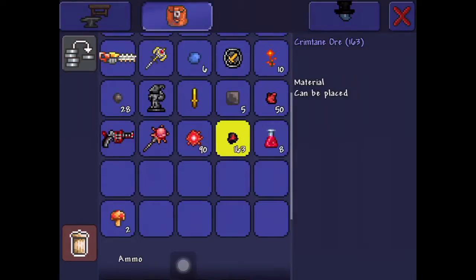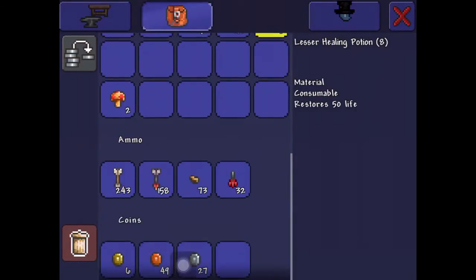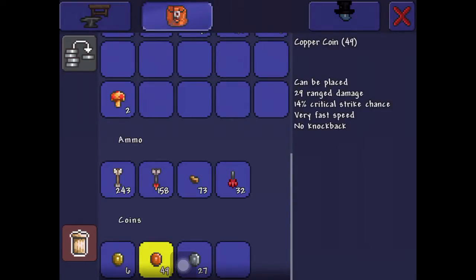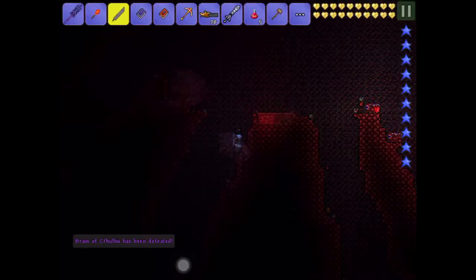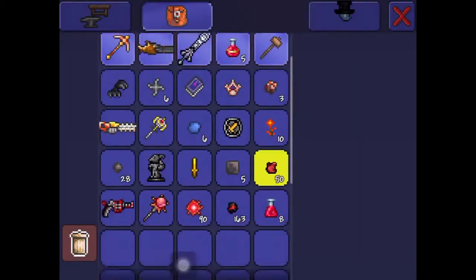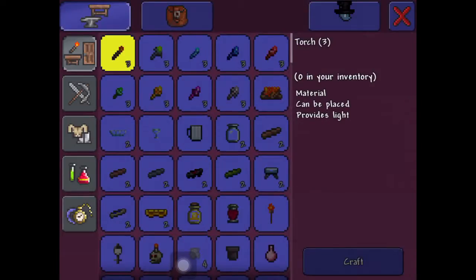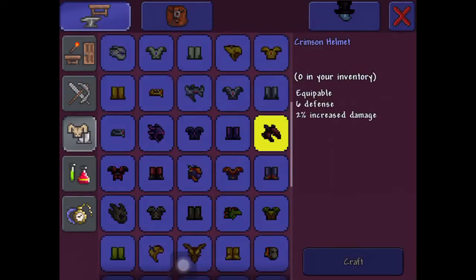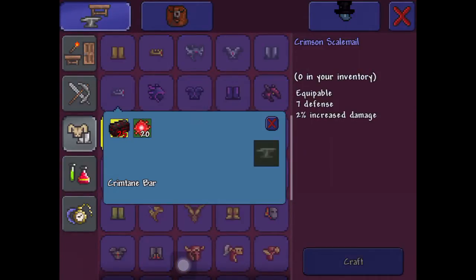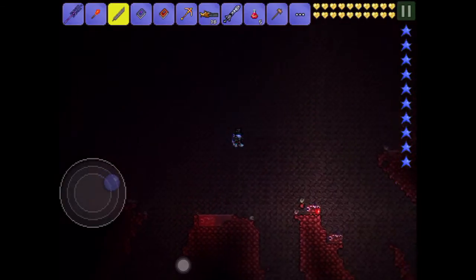You get tissue samples, some crimtane ore, a lesser healing potion, and six gold coins, 49 copper, and 27 silver. What you can do with that crimtane ore is use tissue samples with it to craft some pretty good armor — crimson armor. The set bonus is that you regenerate your health faster. That's always good.